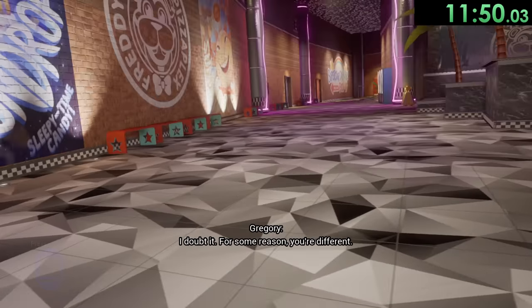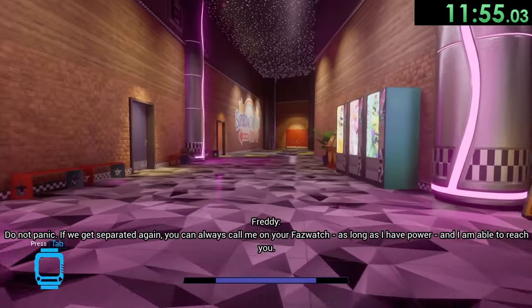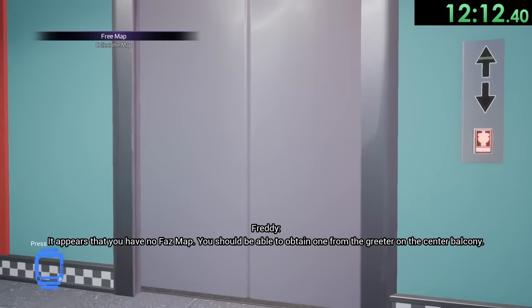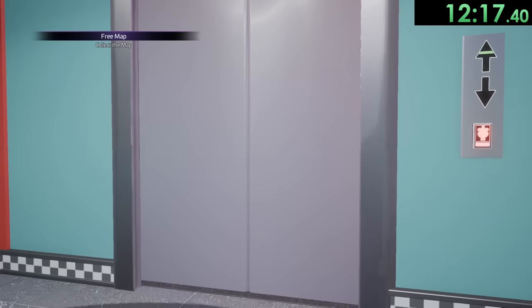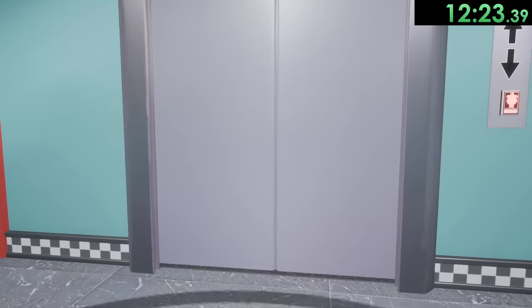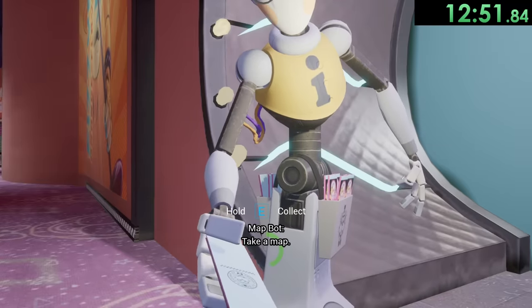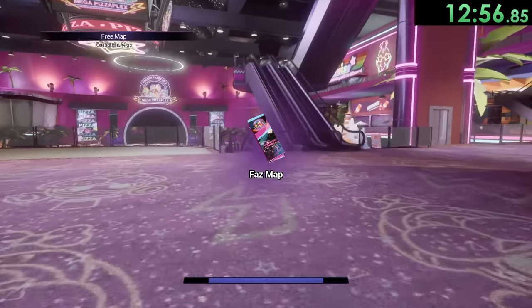One thing we want to make sure to do is repeatedly call Freddy. We don't want to be in him because it's slower than just running, but for the next glitch in this run we do have to make sure he's with us at all times. So we call him as we're in the elevator and just go down — this is also a great sequence where you just kind of listen to music. Yeah, these elevator rides are really long. MapBot comes and tries to give us a map. You can actually skip this but I love MapBot so much I get the map anyway — it doesn't lose me too much time.